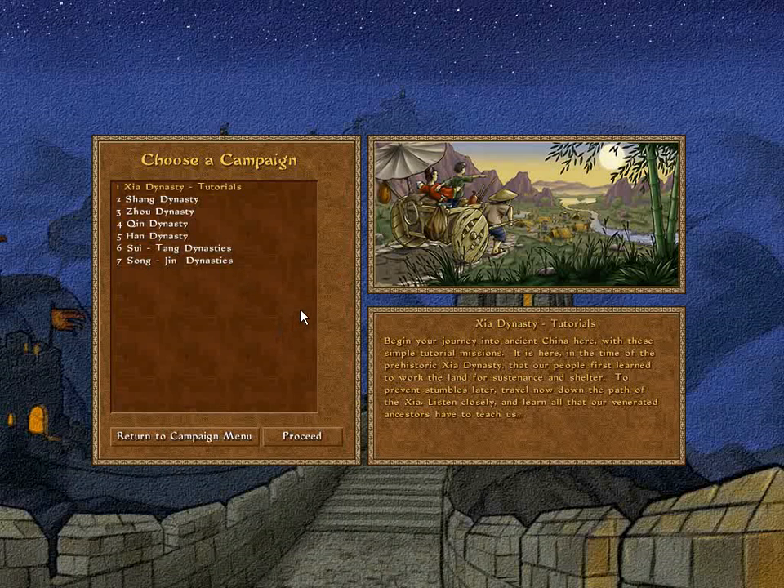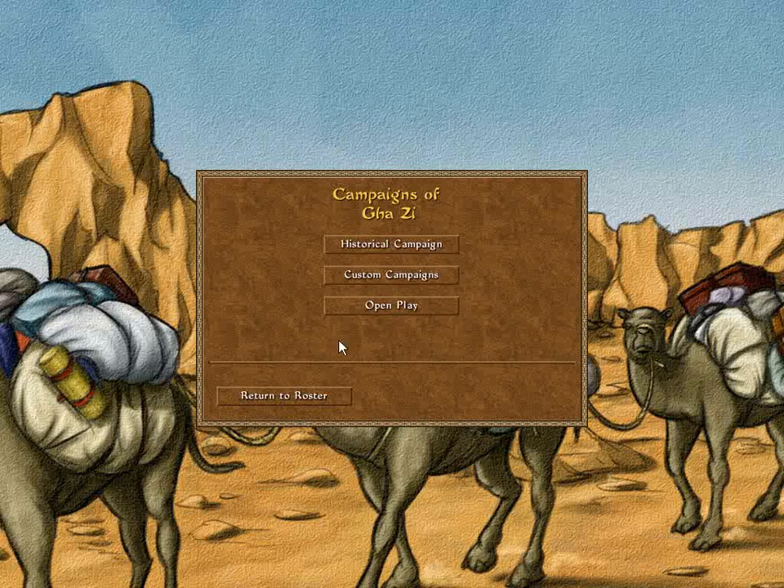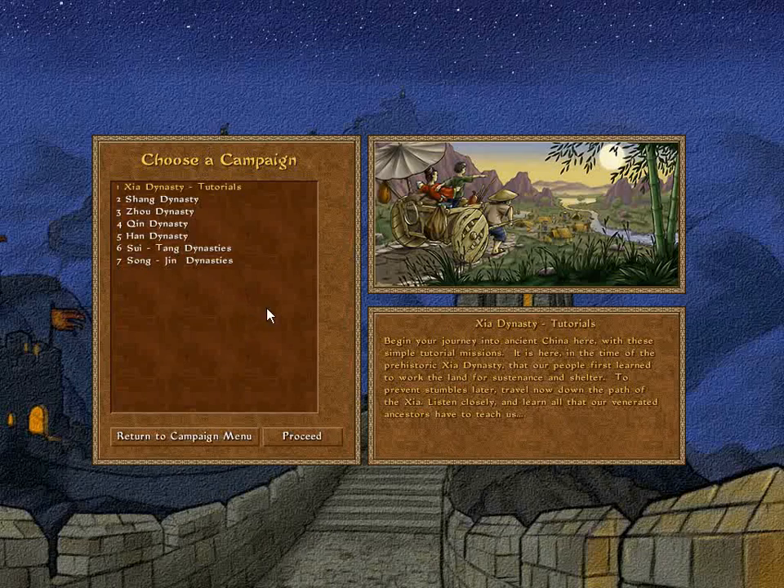I'll probably play through the whole game, maybe not all of these though — the last time I played this campaign I think the final mission became unwinnable, so I might skip that. But I will definitely go through all of these. Just like the Zeus let's play, it will not be all at once. The Xia Dynasty campaign is rather short, so I might go on to the Shang Dynasty as well, but let's start with the Xia Dynasty, which doubles as the tutorial lessons but is nonetheless an actual campaign.